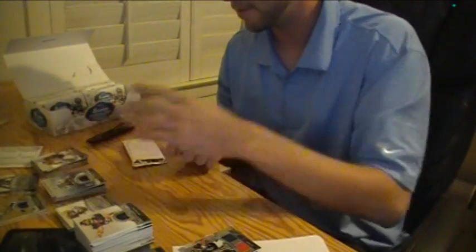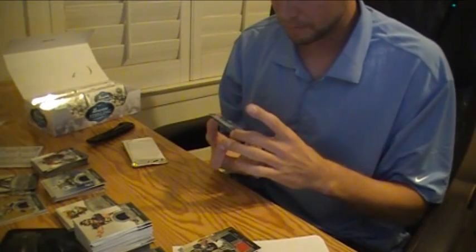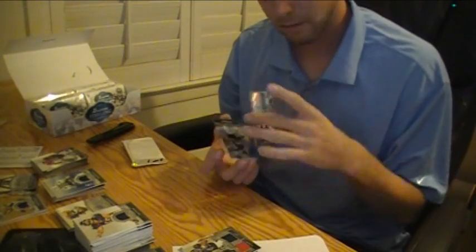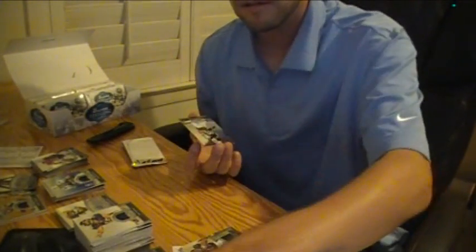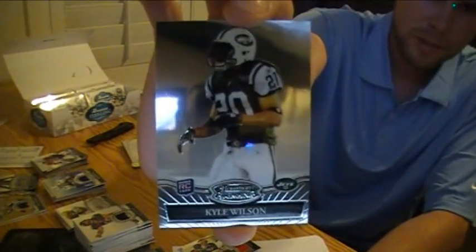It looks like a refractor. Is it numbered on the front? No, it's not numbered — it's like a refractor finish on it, not numbered. And we got a Kyle Wilson rookie card for the Jets.